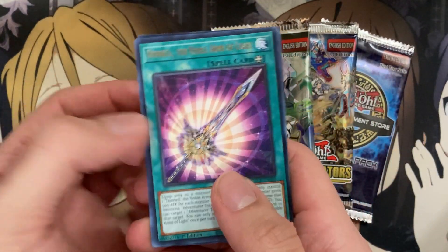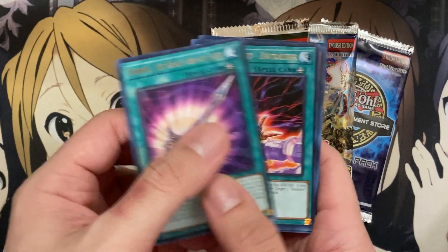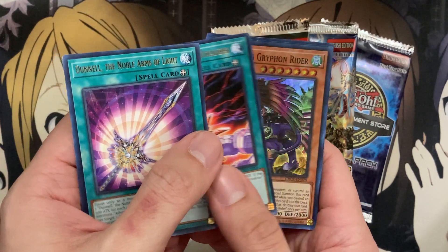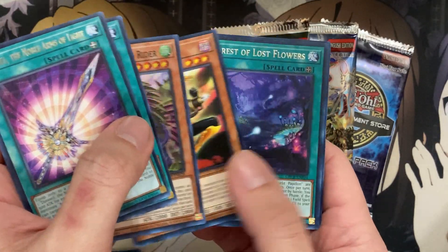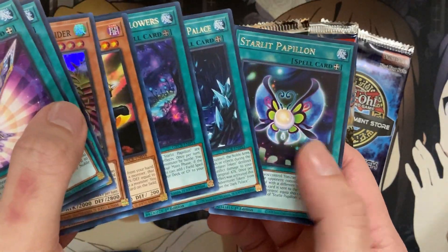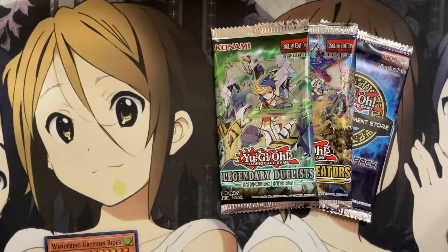I think I've used up all my Ultra Rare luck for the set. We have Danelle, the Noble Arms of Light, Inzactor Sword Zect Calibur, and we have a Wandering Griffon Rider for our Super Rare, Inzactor Hornet, and nothing else notable from that one.